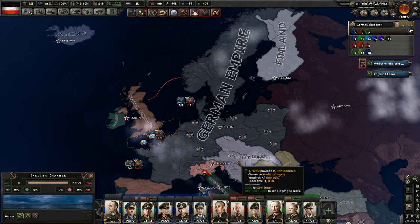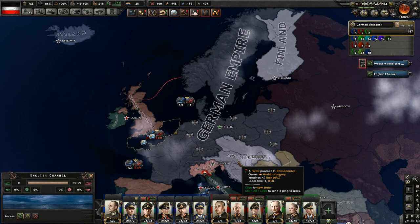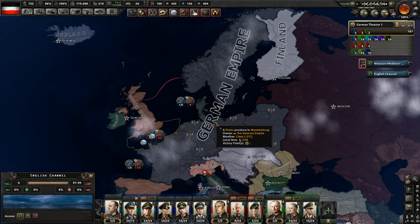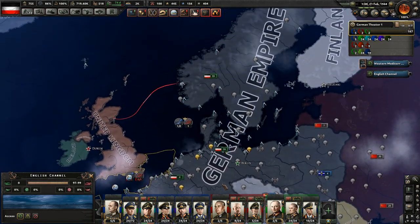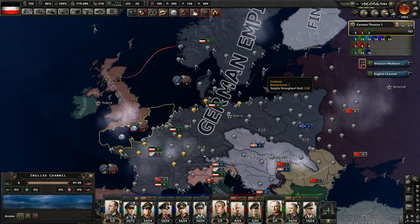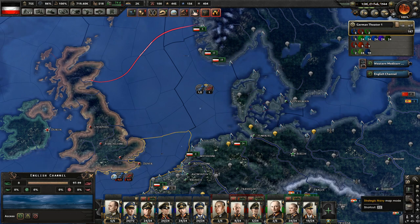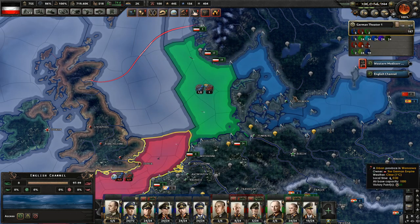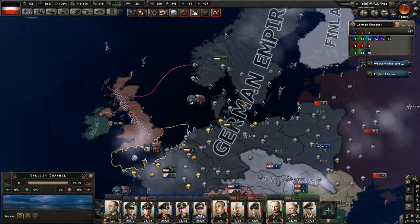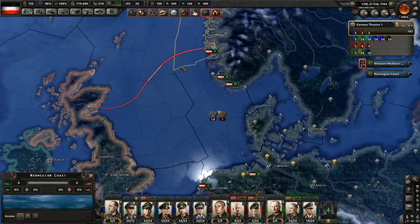Hello everybody, Minnestorm here, and welcome back to Hearts of Iron for the German Empire. In the last episode, we continued our war with the Allies and the ongoing naval battles in the channel. Particularly the Allied navies and my Air Force have been battling it out, and my Air Force has been kind of having their way with the enemy ships. We had a couple of naval invasions come through, and we threw those back without too much difficulty. We began planning a new idea for a naval invasion, primarily a northern plan, because there's almost no way we're going to get control over the channel, so we're going to go around it. The only real question is how I'm going to get enough intel in these couple of areas, but I have some ideas for that.